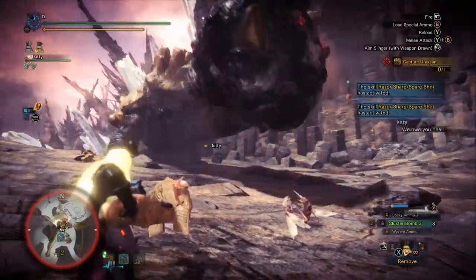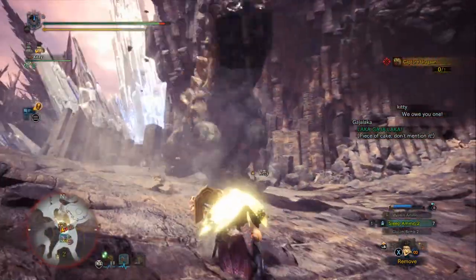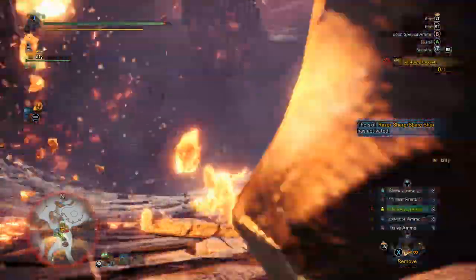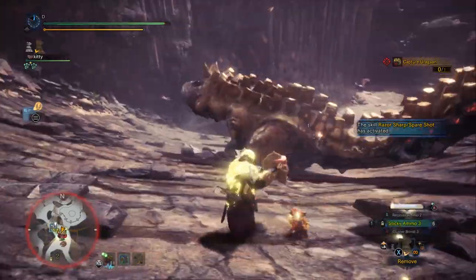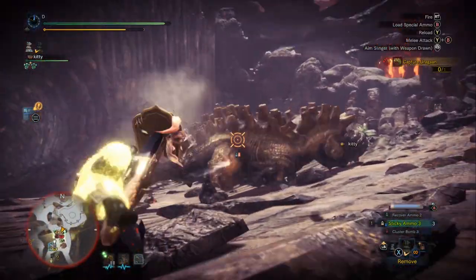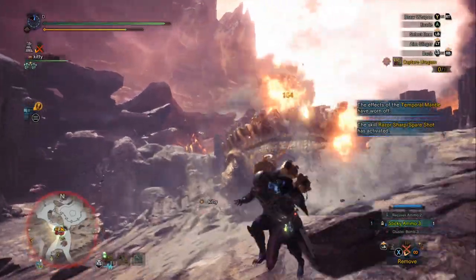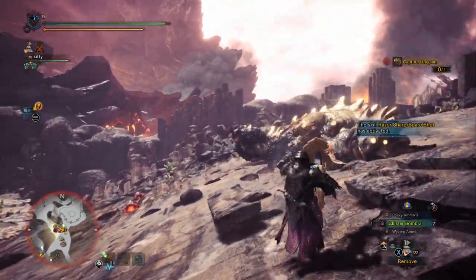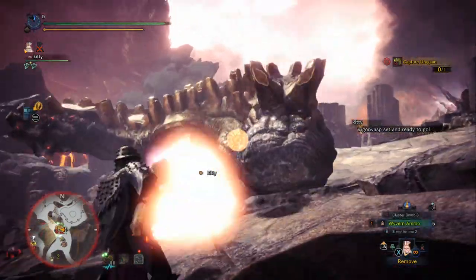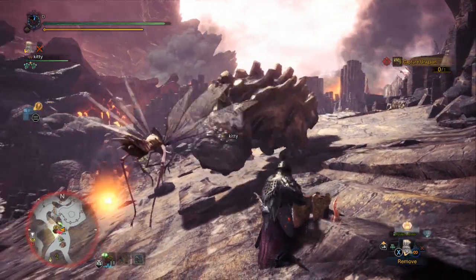Let's get more Cluster Bombs going. He's back up and still mad. Fulgur Anjanath showed up so we can't put Uragan to sleep right now. We're going for his head again — see if we can get a second KO. Wouldn't that be crazy? Temporal Mantle's gone. And there's a second KO! You can see the KO ammo is real, real strong. Using the radial menu to craft more ammo as we go. Watch this fast reload — chink! Much faster than the very slow. Well, technically it is a slow reload, but it's noticeably quicker.